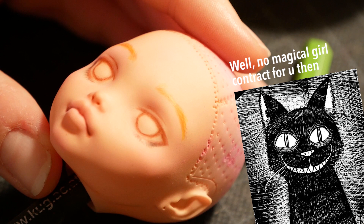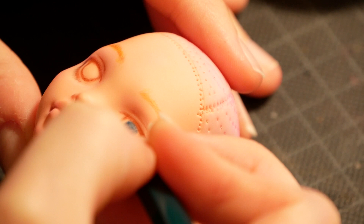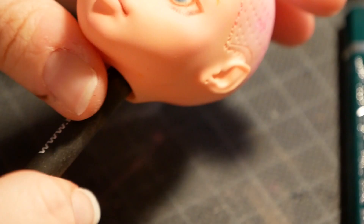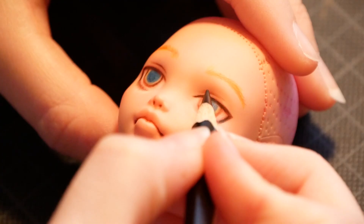Next, with a bluish green I go and fill in her pupil. Using a darker brown, I add depth to the eyebrows, lips, lashes, and creases over her eye.